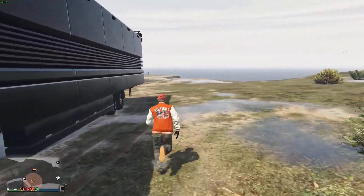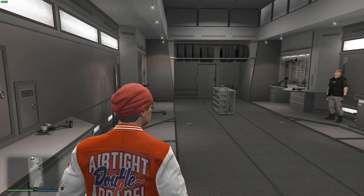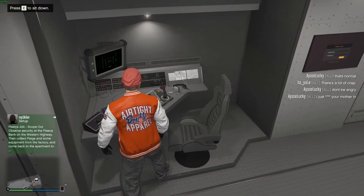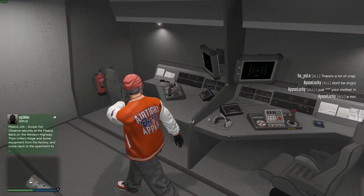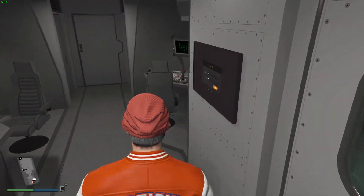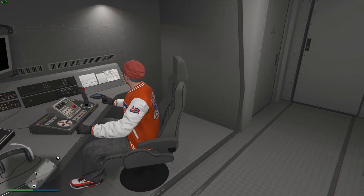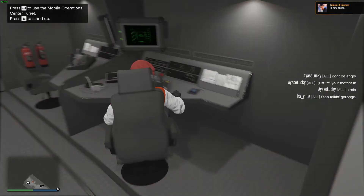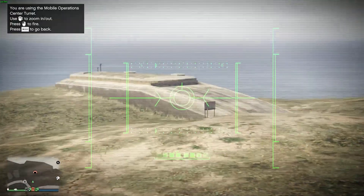I'm going to show you how to use the rear and front turrets. Run to the back — there will be a blue dot that spawns behind the trailer whenever you stop the MOC. As you can see there's one chair here for the front turret, and these two seats are for the rear turrets — there are two rear turrets and one front turret. I'm sitting down and pressing Enter to use the turret. This is the rear turret view — that's my bunker right there — and this camera can zoom in quite far.